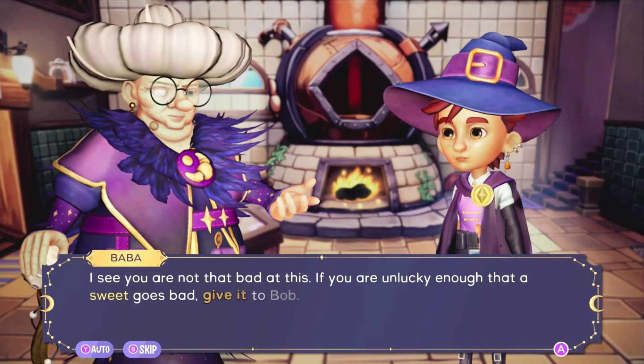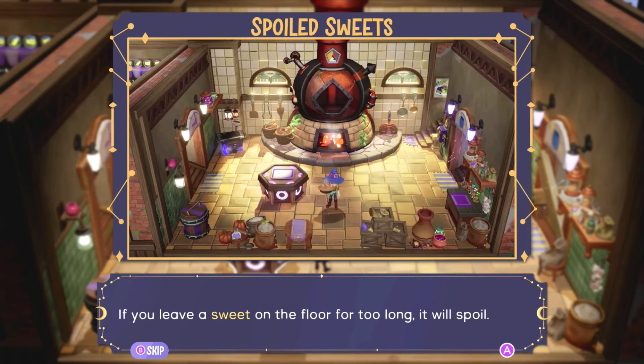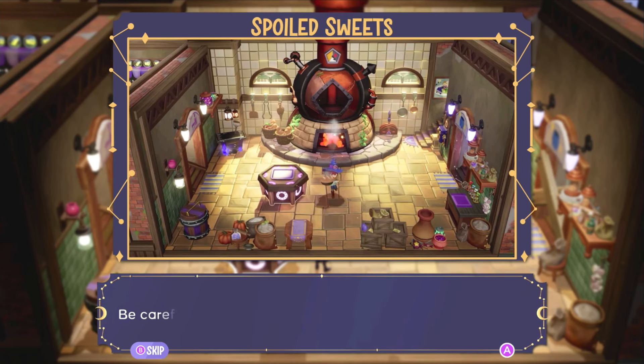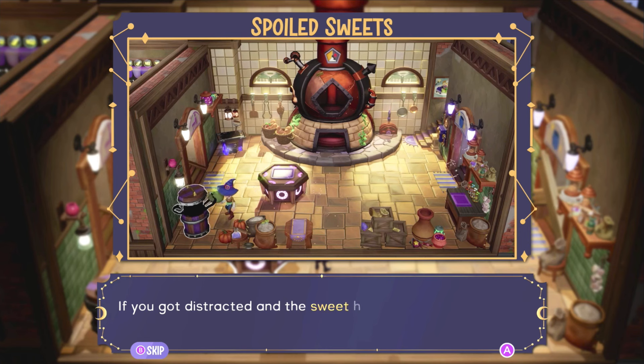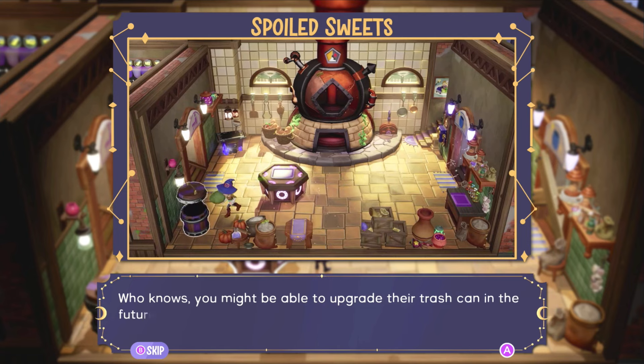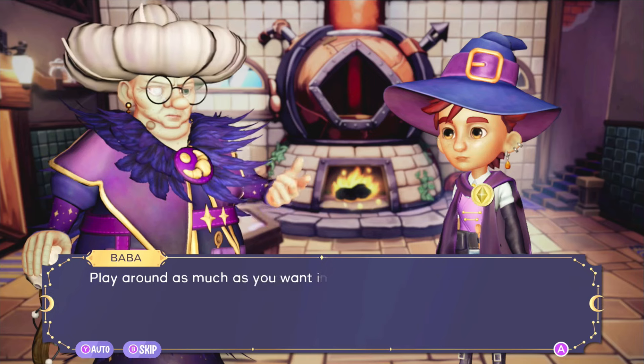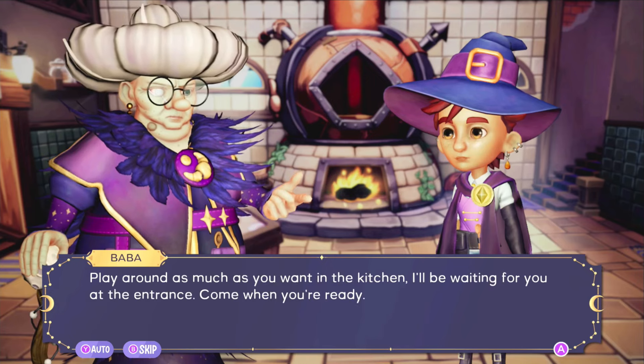'I see you are not that bad at this. If you are unlucky enough that a sweet goes bad, give it to Bob — they'll eat anything, even spoiled sweets. If you get along they might give you something in return. If you leave a sweet on the floor for too long it will spoil, so always place them on a safe surface. You might be able to upgrade their trash can in the future so you don't waste ingredients every time you throw away a sweet.'